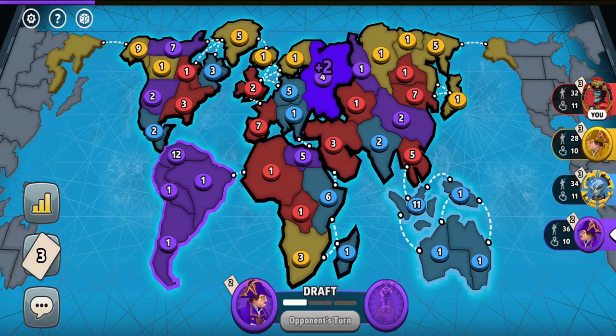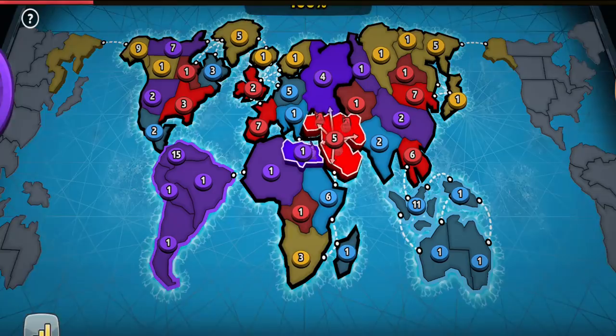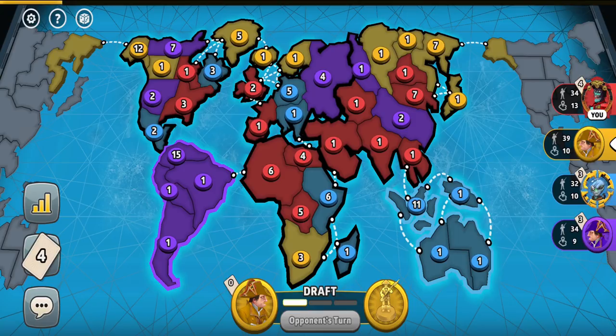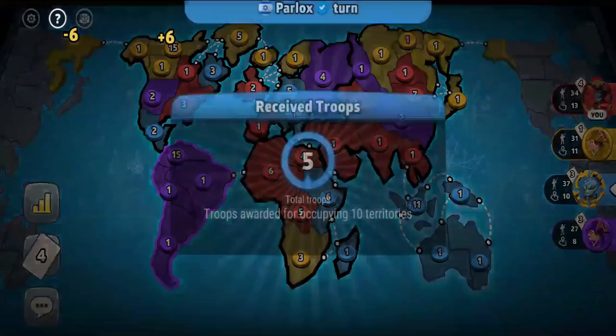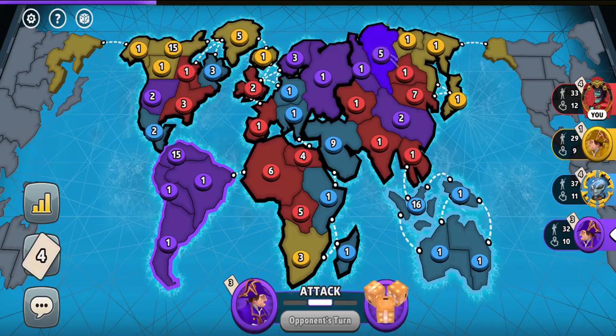I wasn't really sure if I'd go for Africa in the end. I thought if the blue player doesn't add a lot of troops in Indonesia and if I get a good set at 3 cards, I would just steal Australia from him. But he strengthened the Australian border and I didn't have a set, so my plan will be Africa now — especially since the blue player also showed willingness to get his troops out of Africa. That's a promising sign, though I obviously shouldn't blindly trust anyone.